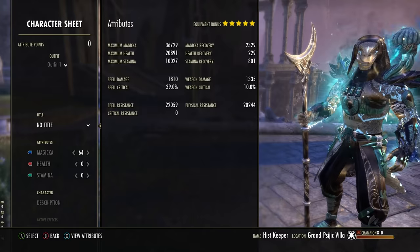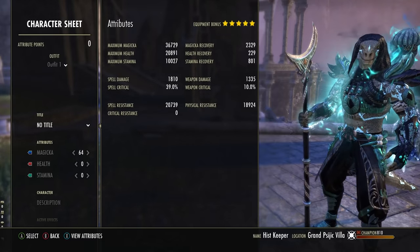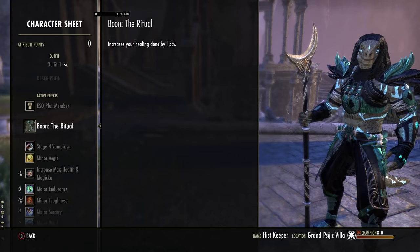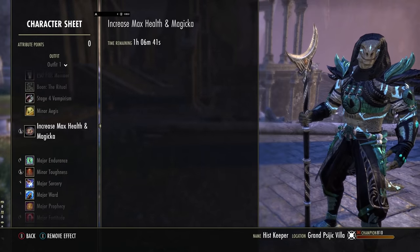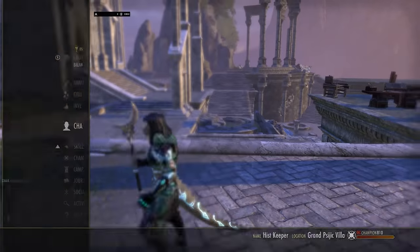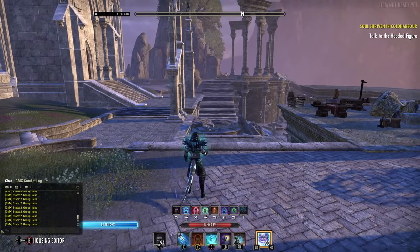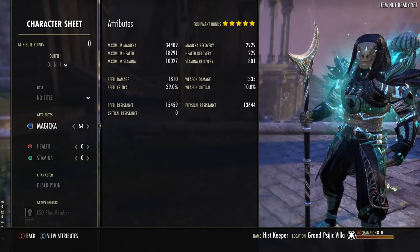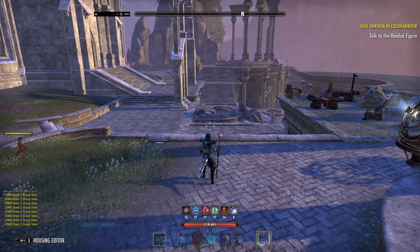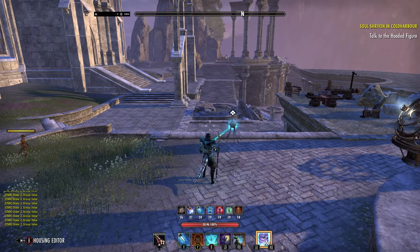We are sitting on 36.7k max Magicka, 20.8k max health, 2.3k recovery. Our spell damage is on 1.8k but it actually goes up to 2.3k, and our resistances are on 20.7k and 18.9k. 64 points into max Magicka and we're using the Ritual Mundus Stone with a 15% increase to healing output. With max health and max magic food we've got 2.3k recovery. If we put on Witch Mother's instead, your spell recovery will go up to 2.9k — entirely up to you.